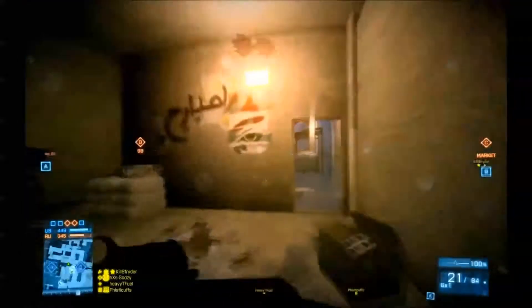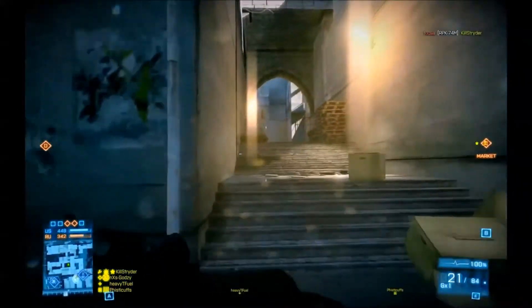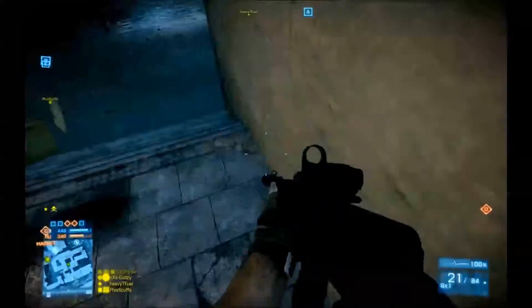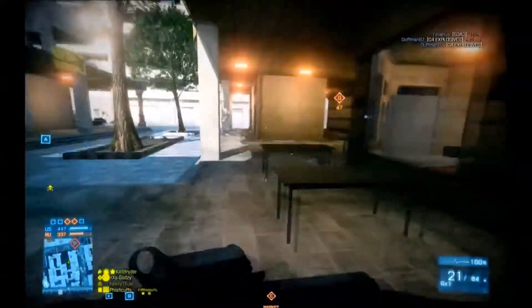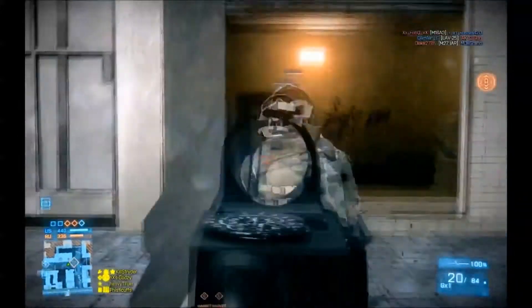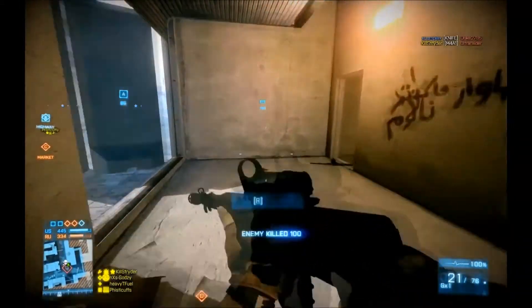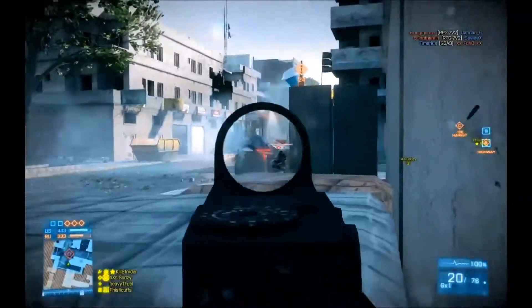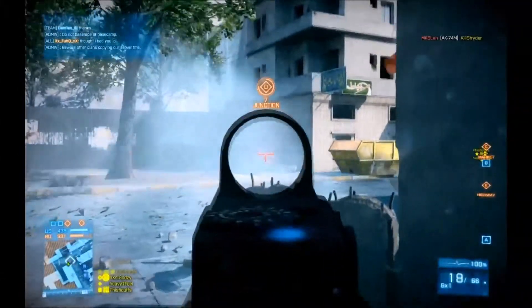Now it looks like they've taken D, so we're going to head through the alleyway here because I'm sure that's where a few people are going to be heading themselves. We might actually want to place the TUGS closer to the exit - check the corner. There's someone in this alleyway here. I want to get the TUGS down, let them beep a few times, see if anyone's around, and then get in position. There's a guy behind me so I'm just going to run back here, get some cover, then turn around. If you can retreat to cover before you open fire, it's the best option.